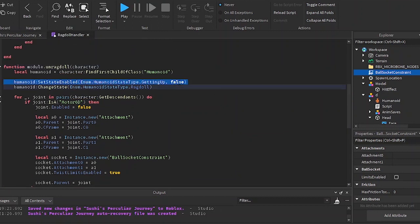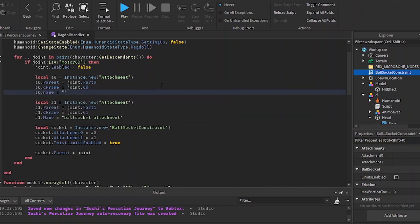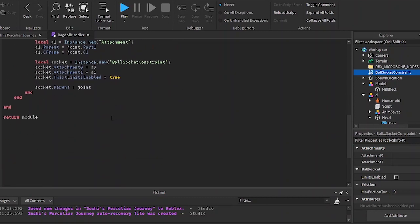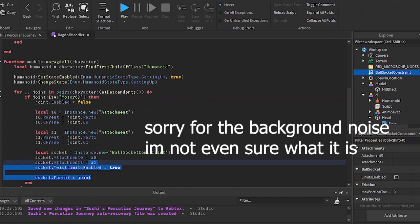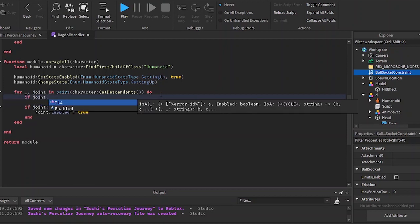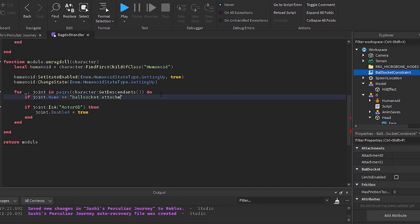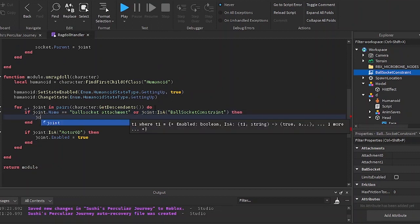I'll copy and paste this to unragdoll with the character parameter, set state enabled getting up to true, and change the name to 'ball socket attachment.' I'll set a0's name to 'ball socket attachment' as well so I can easily remove them. Here I'm going to re-enable the Motor6D because I don't want the character's arms to twist anymore, and remove the ball socket constraints. I'll check if the joint name is 'ball socket attachment' or if the joint is a ball socket constraint — if so, remove the joint.